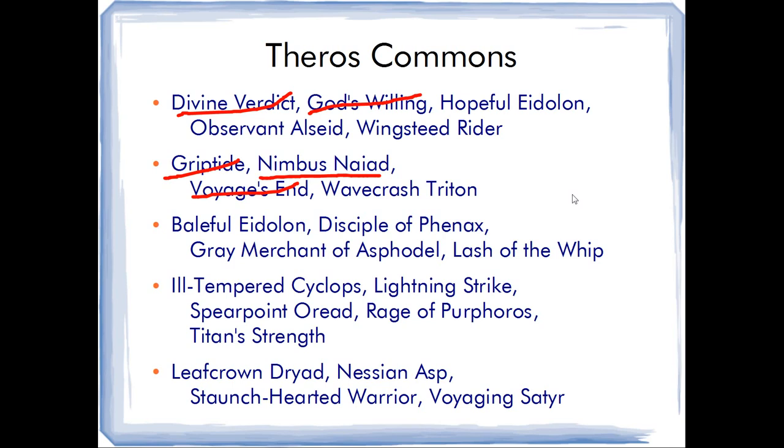Voyage's End is still an amazing card and fits well into the format, but Wavecrash Triton is my pick for most underrated common and I actually like to pick it really high — over Voyage's End. My reasoning: I know I won't have a lot of space for non-removal, non-trick, non-creature cards, which is what bounce is. If I first-pick Voyage's End, do I want to end up with two Voyage's Ends and a Griptide? No. But if I pick a second Wavecrash Triton, I'm heading toward a nice heroic deck, and the deck becomes a lot more coherent.